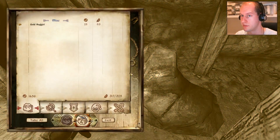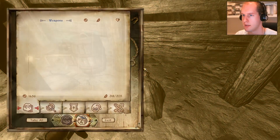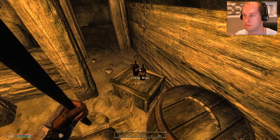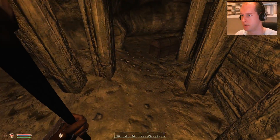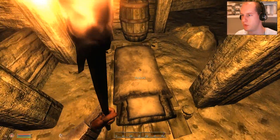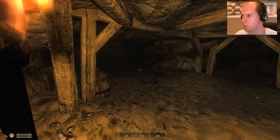Gold - we'll take that. We'll take the gold. And we can actually rest. Torches - we'll take those. Cheap wine - why not? We should drink it more often, it ups our strength a little bit. We opened this one already. Let's see if we can sleep, or if the game refuses us. Nope - we need to take care of the enemies. I thought this mine was abandoned.